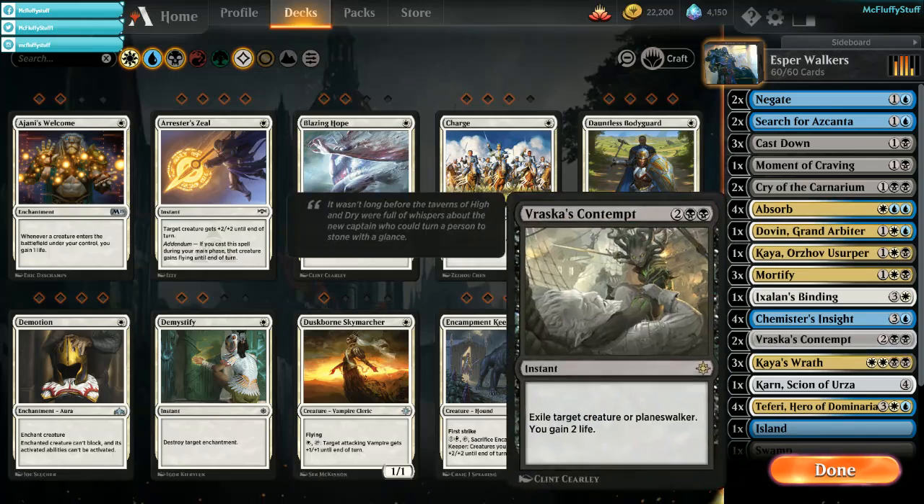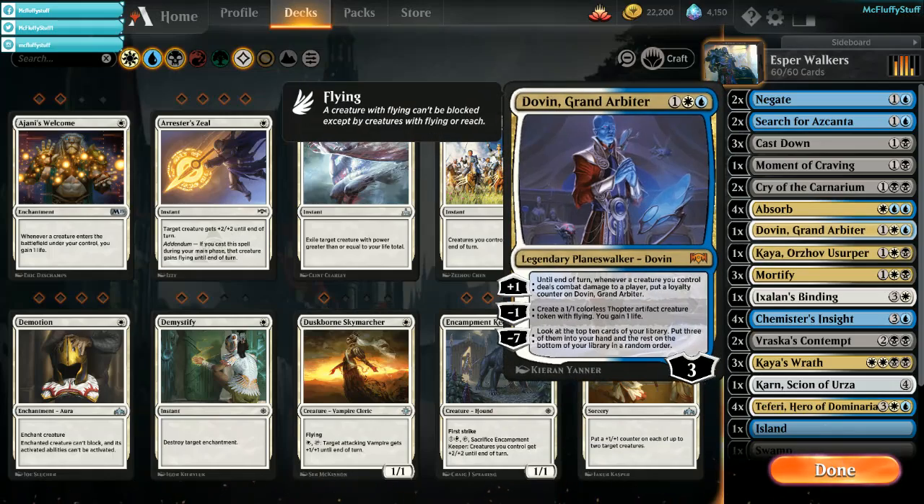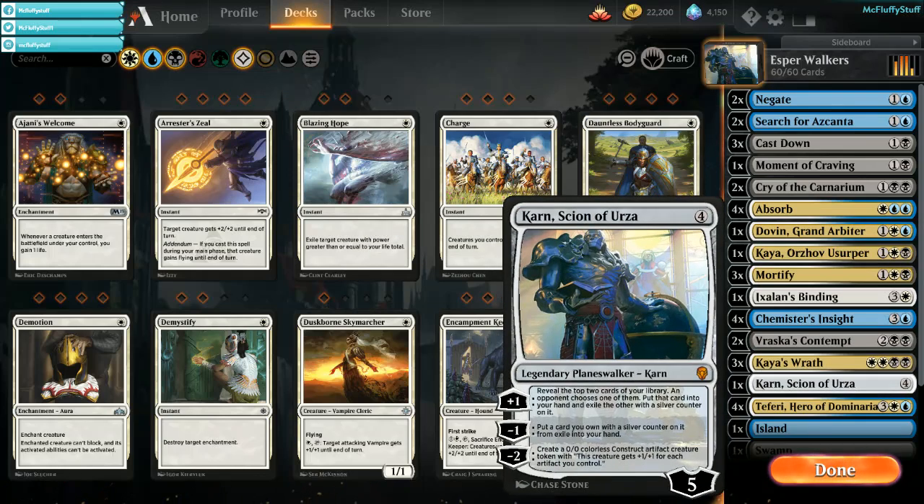First off, we're going to talk about Karn a little bit. Karn is just good in control shells — the plus 1 to continually get card advantage is fantastic, the minus 1 to get the cards back that your opponent doesn't give you is fantastic, and the minus 2 to make an artifact token creature that gets +1/+1 for each artifact you control. On the outside it might not look that good, but it pairs surprisingly well with Dovin Grand Arbiter. The minus 1 on Dovin to make a 1/1 colorless artifact that flies and gains you a life means every turn you can go minus 1 Dovin, make a flyer, minus 2 from Karn, make a token — so now you have 3 power on board and it can snowball very quickly.